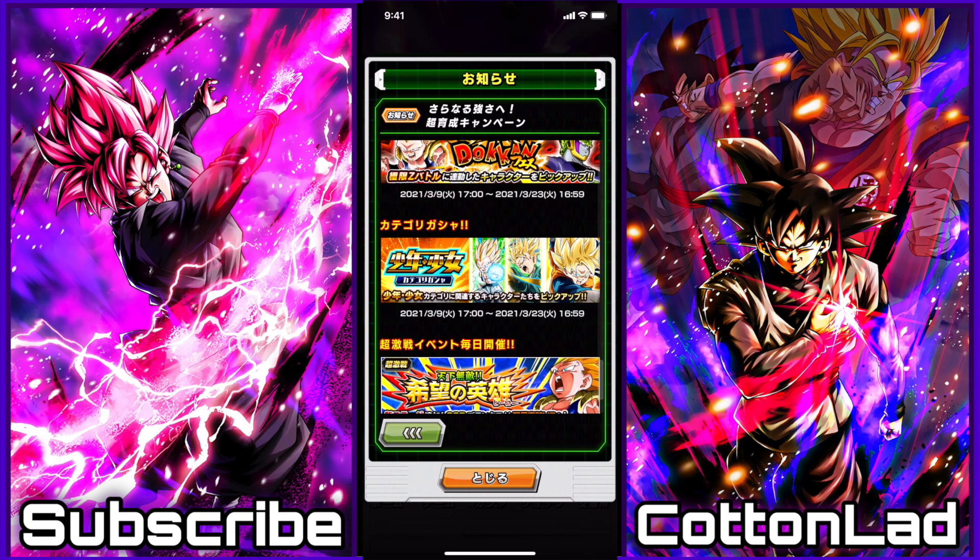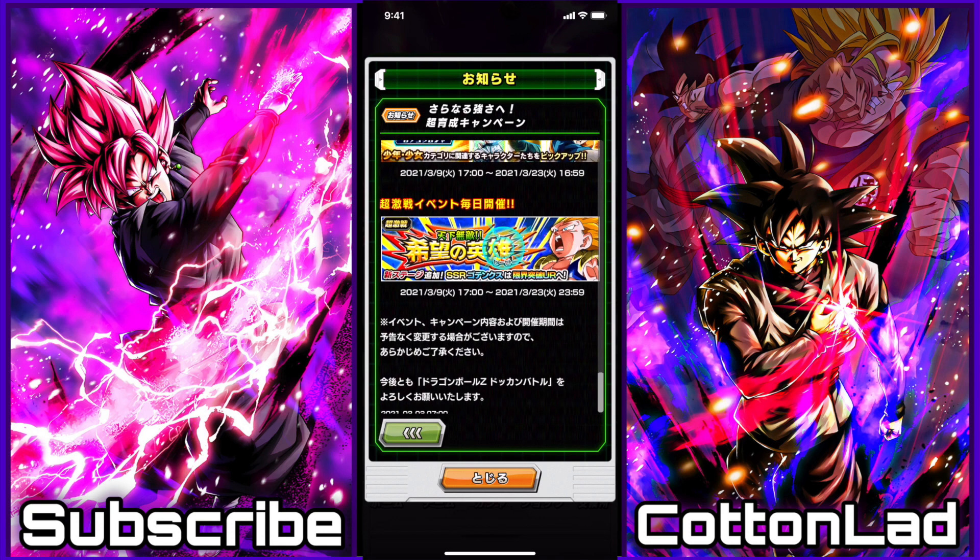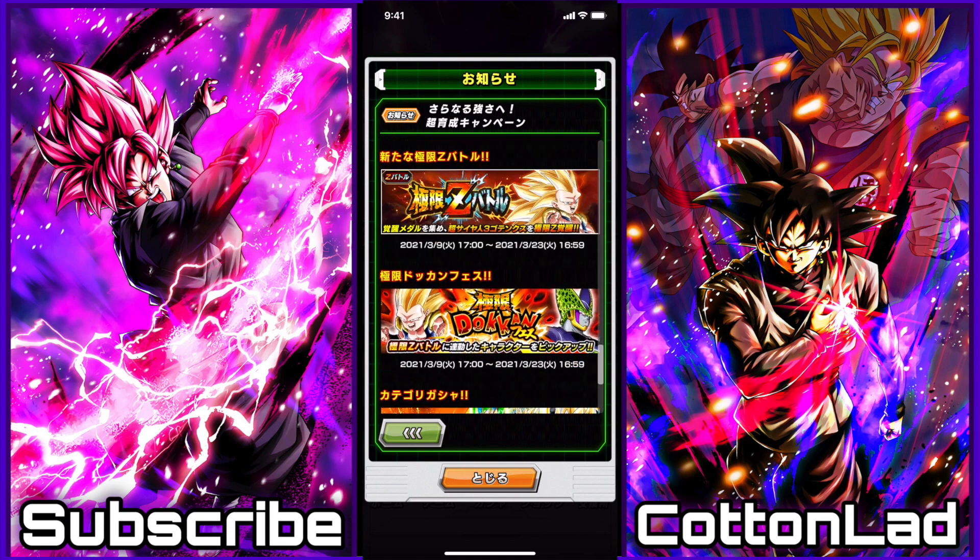I think this is Youth - the Category Summon Battle that the Gotenks is going to be weak to. Just based off of the units on it, I think the Gotenks is going to be weak to the Youth Category team. And then, of course, his Dokkan event is here.